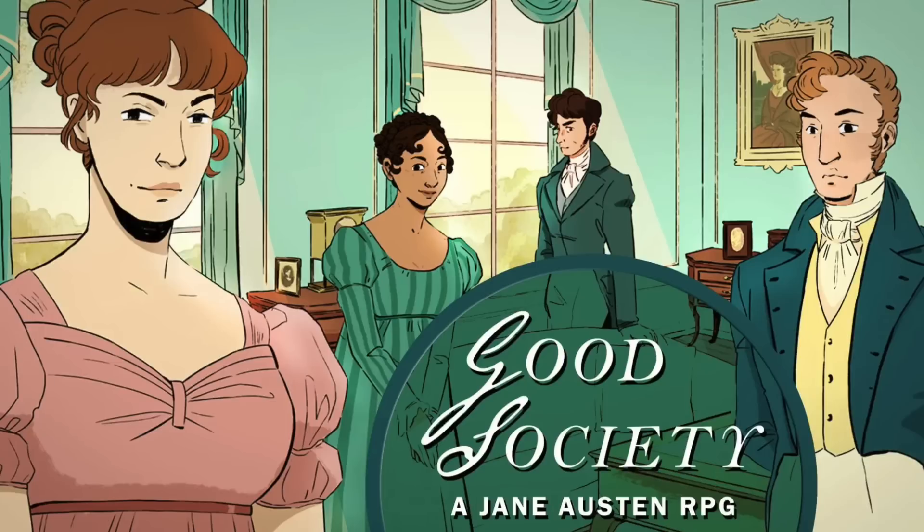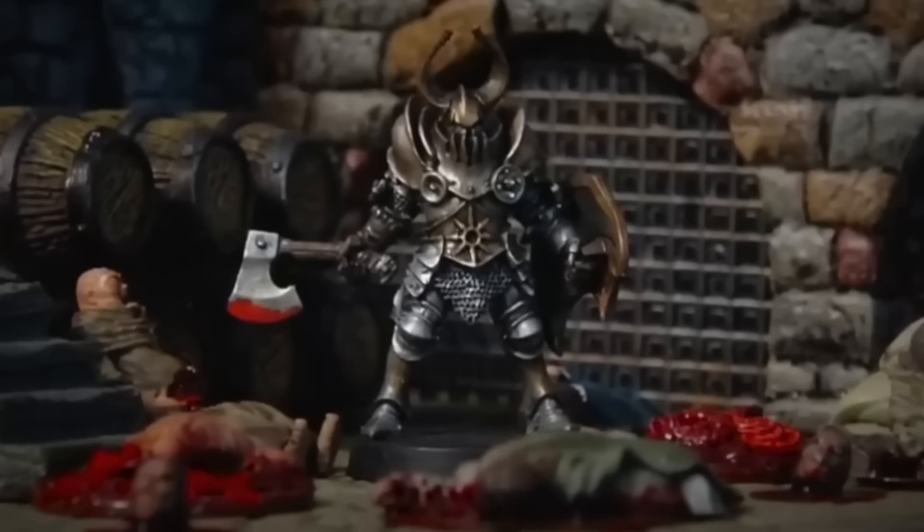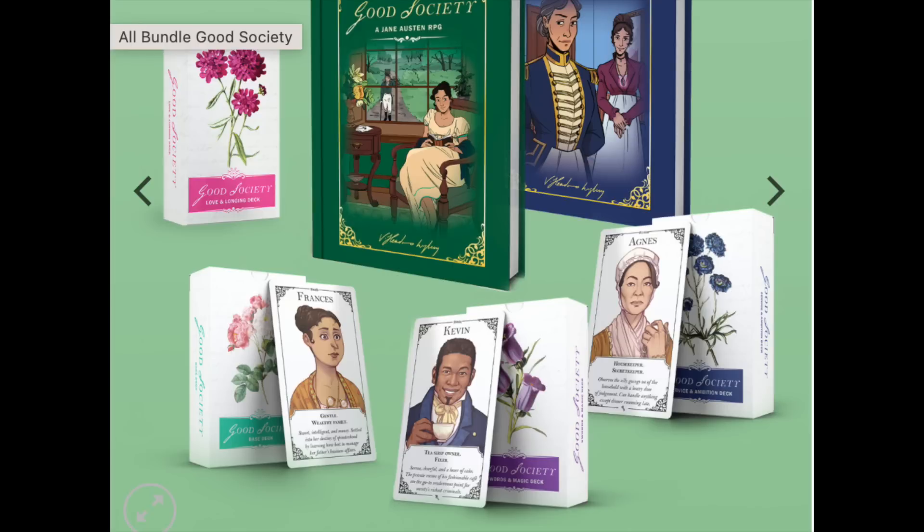Good Society is a tabletop RPG created by an independent publisher known as Storybroker's Roleplaying. Good Society is set in the world of the Regency period, so it's going to be inspired by some of Jane Austen's most timeless novels, from Persuasion to Pride and Prejudice. Just Pride and Prejudice — this game emphasizes collaborative storytelling, and it's a game where everyone gets to GM and explore a shared narrative vision.